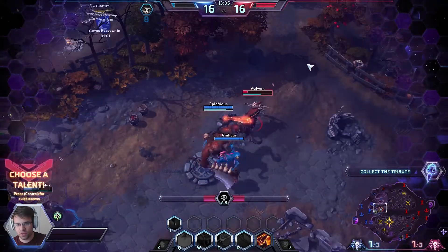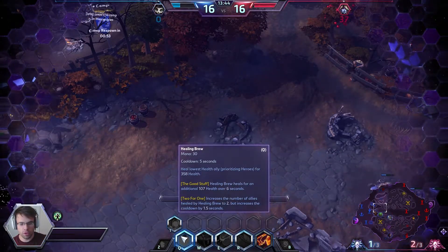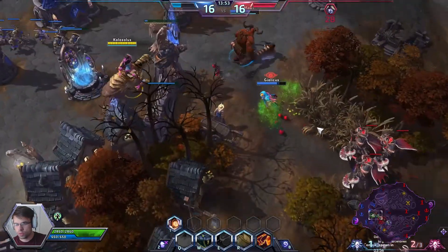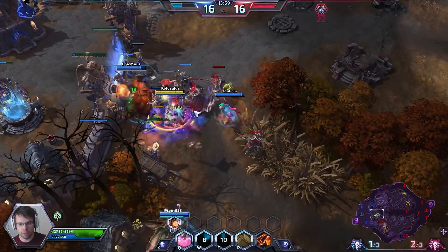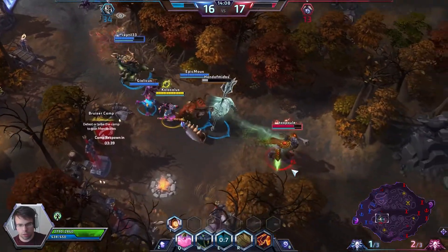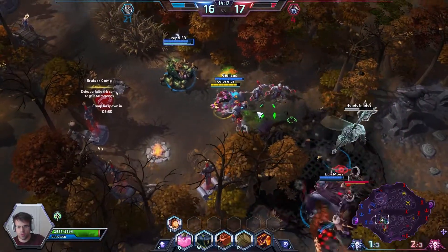The enemy Sylvanas used her only escape to try to engage and she will be taken out. On level 16 we will be picking up Two for One, which means we'll have a little bit longer cooldown but we'll be able to heal two friendlies at the same time. I just healed the friendly Butcher and the friendly Murky at the same time. The VP is real — I hate Varian's Prison. It is so overpowered, it's ridiculous.